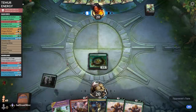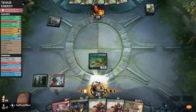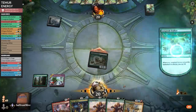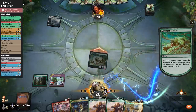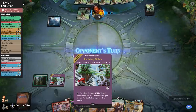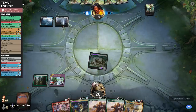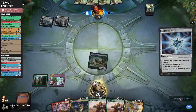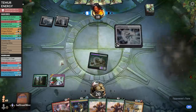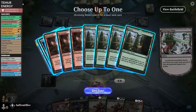We can get red mana here but we're still going to need a blue source. Facing Abonant Pathway, Cold Steel Hot — let's get red. Or do we get blue for Rogue Refiner? Let's get blue. We guessed completely wrong — it would have been nice to be able to play things. The trials and tribulations of budget mana.